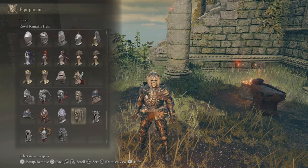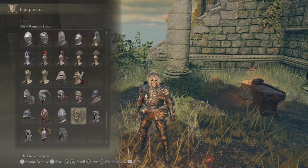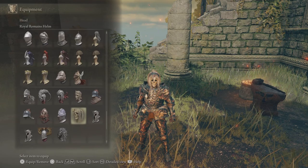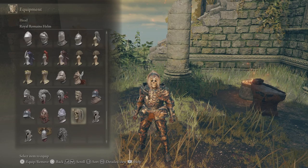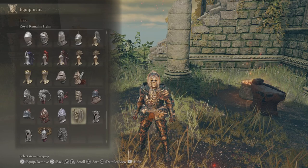The Royal Remains set restores 2 HP per second while under 18% of your max HP, and that's per piece — so you can get up to 8 HP a second if you've got the full outfit on.